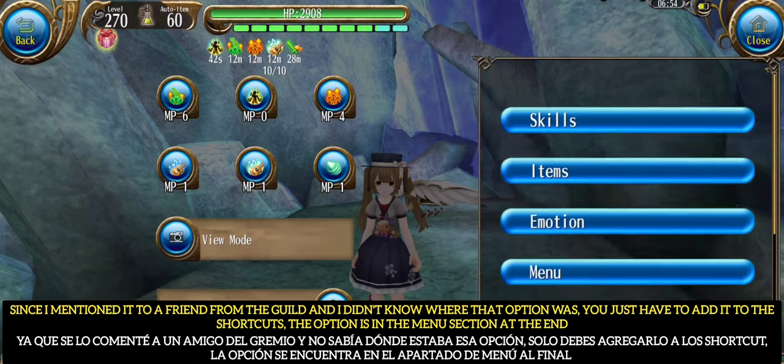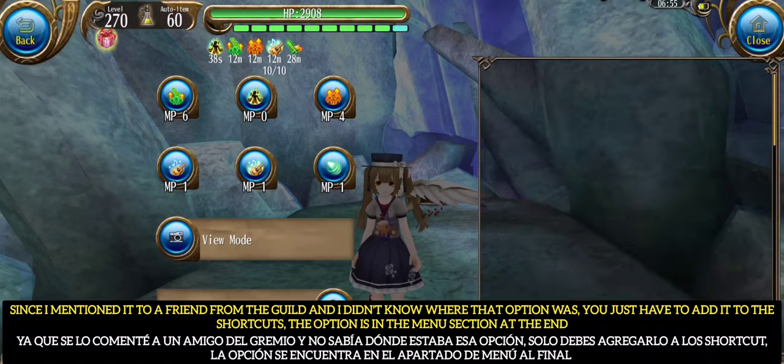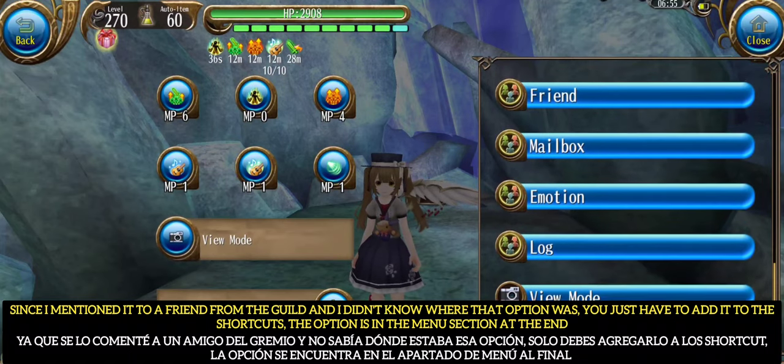Since I mentioned the view mode option to a friend from the guild and they didn't know where that option was, you just have to add it to the shortcuts. The option is in the menu section at the end.